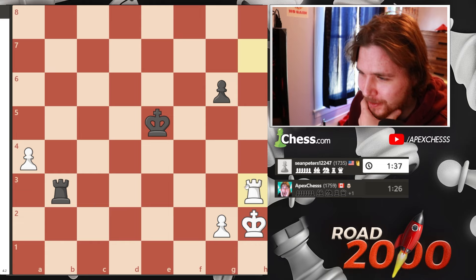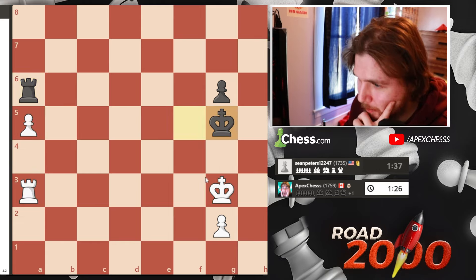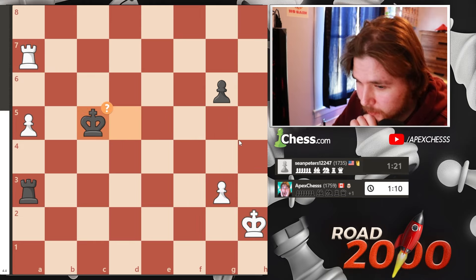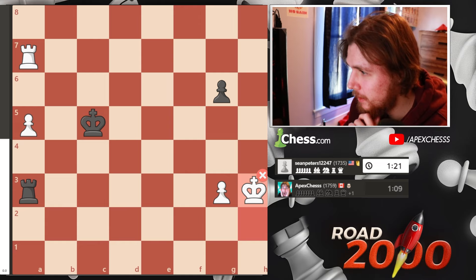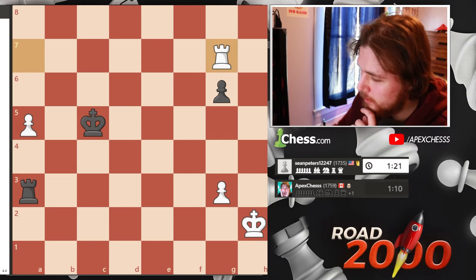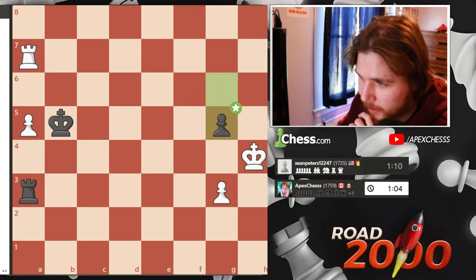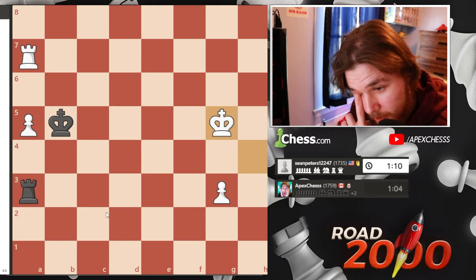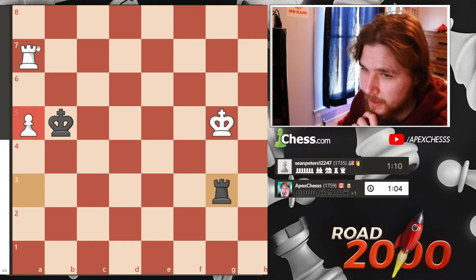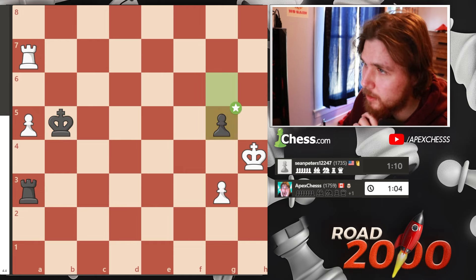We had to try for a rook trade, then get behind the passed pawn and march the king maybe. I missed something again — I'm supposed to go after his pawn. If we would have taken, this would have been a draw. He just has takes here and then I will never promote because his king is so much closer to the edge of the board. No matter what happens we take this — promotes.